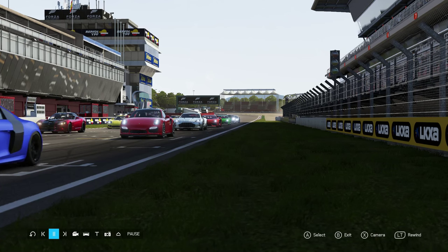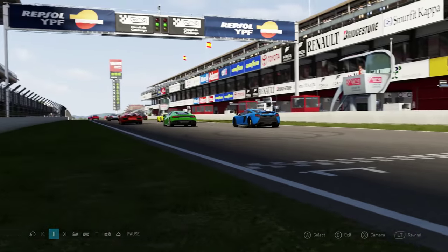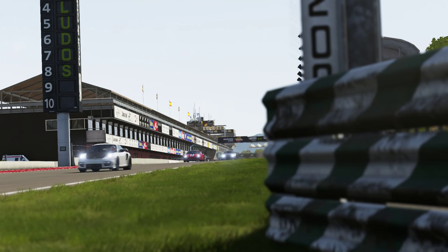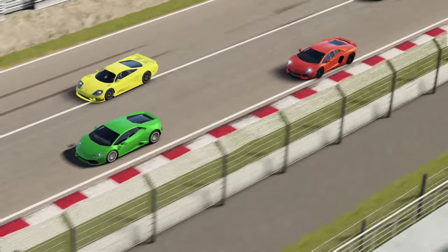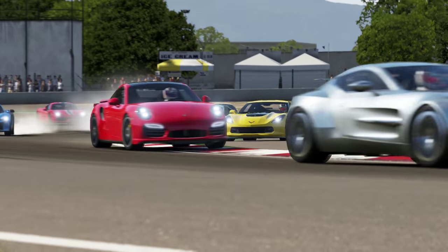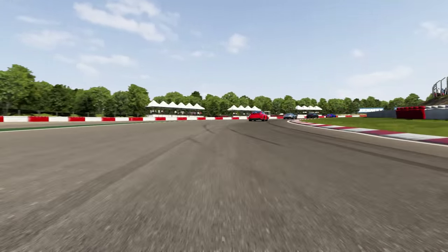We started off by doing some racing, much like I did with the hypercars. We had a little bit of a roll-off delay between the vehicles with a reverse PI grid just to try to alleviate some of the Turn 1 chaos. Now there are all sorts of vehicles in this group from Ferraris, Lamborghinis, Porsches and so on. There are a few wildcards thrown into the mix just to see what might happen with all of these cars.